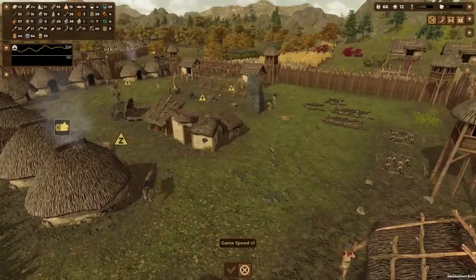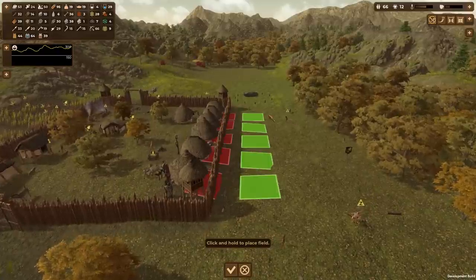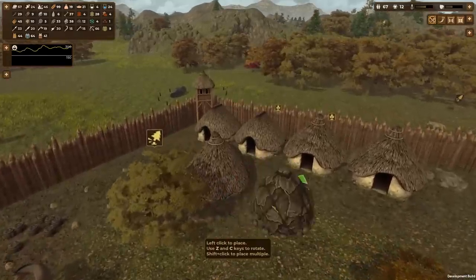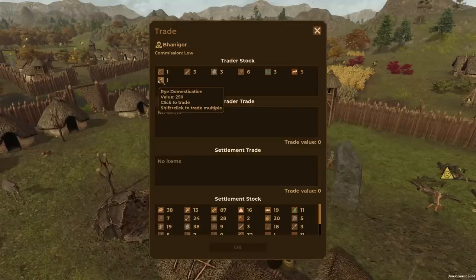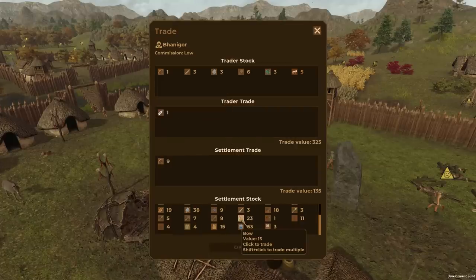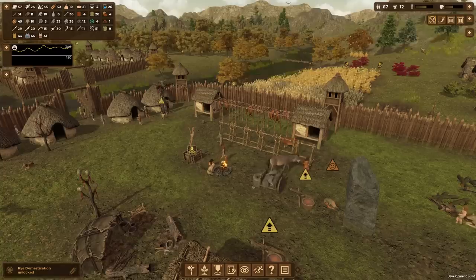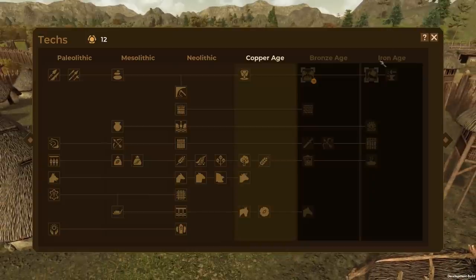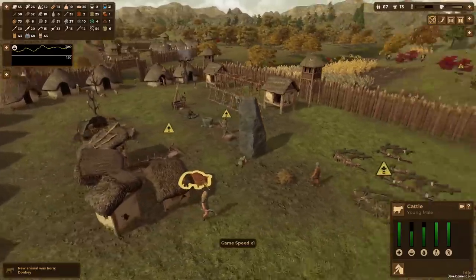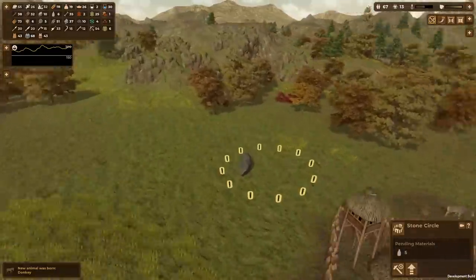I'm going to plant some cherry trees outside our walls here. We're almost at max population again so we need to build a few more huts. A trader has arrived with rye domestication — I need that! Trading some of my bows — boom, rye domestication! The copper age is totally complete and researched — on to the bronze age! We just need eight more knowledge points and we're in the bronze age. There's our little baby calf!